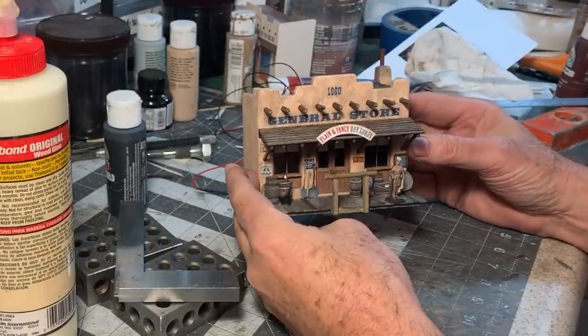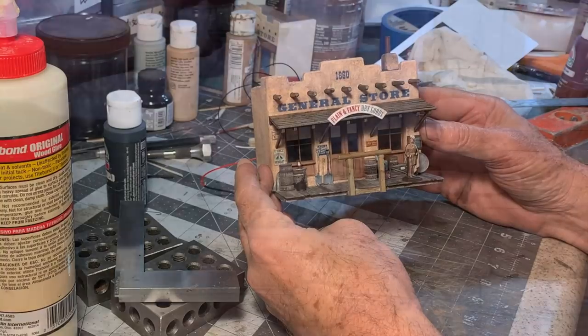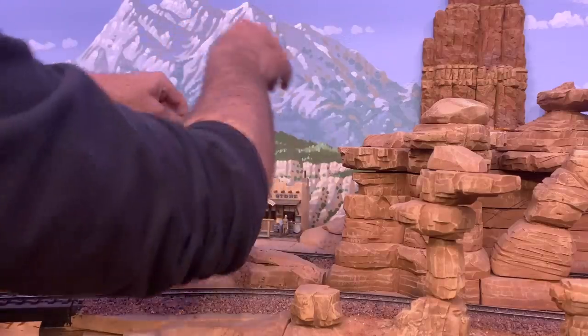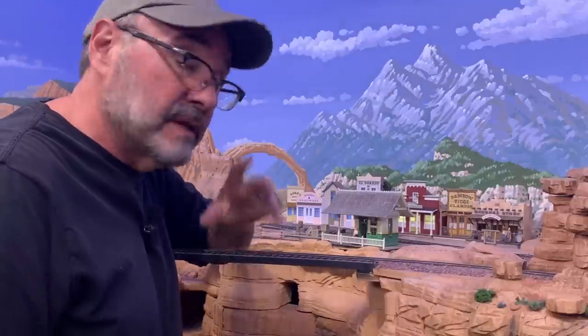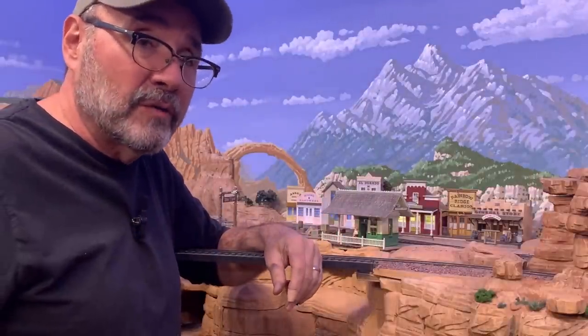Just need to run the wires back behind the bench work. Obviously I've got some more groundwork to do here to blend all these structures in, but so far I'm very pleased with the way my version of Rainbow Ridge is shaping up. The wires are hooked up to the Rainbow Ridge lighting bus, and now we can turn it on and see how it looks.